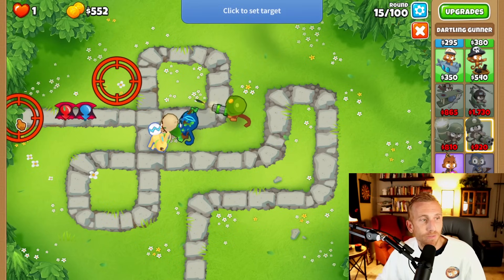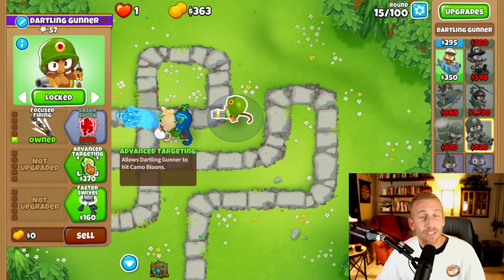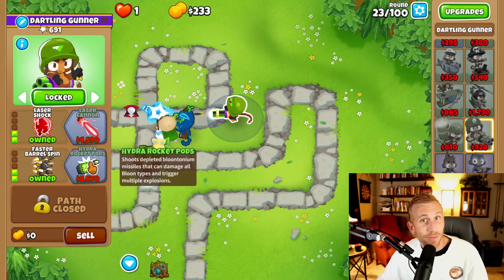We're going to set him to locked and place it right at the front. At first he's going to shoot everywhere but down the track, but as soon as we get focused firing that'll change. Then we're going to get advanced targeting to cover our camo. So now we have general bloon popping, camo, and lead protection out of the way. Let's grab laser shock and faster barrel spin.